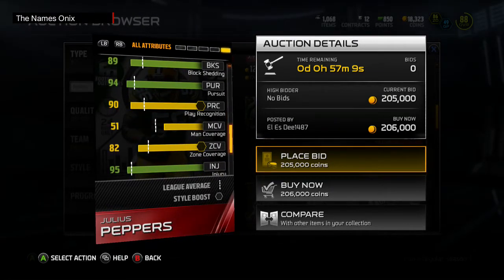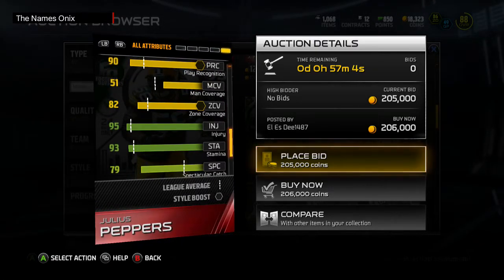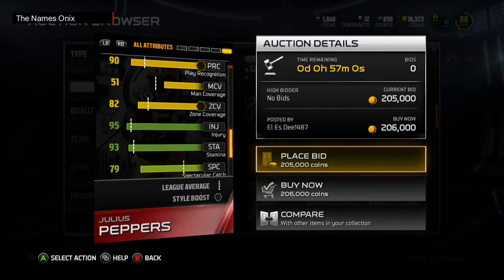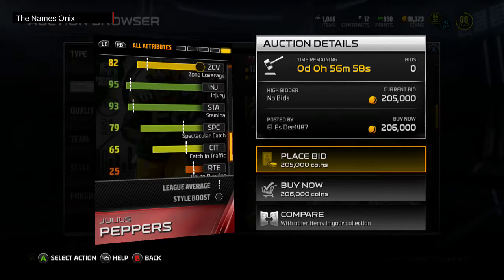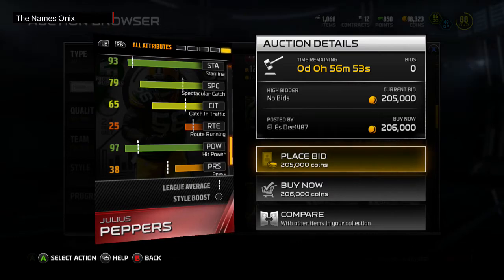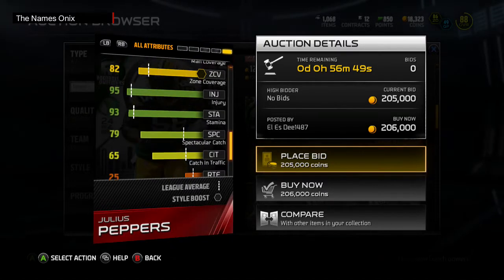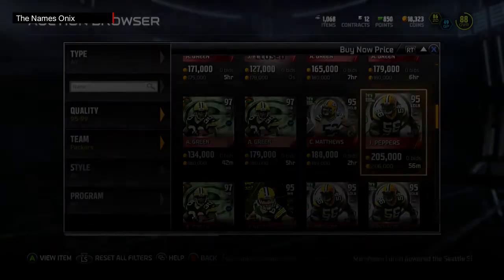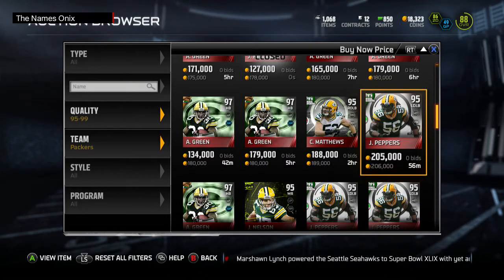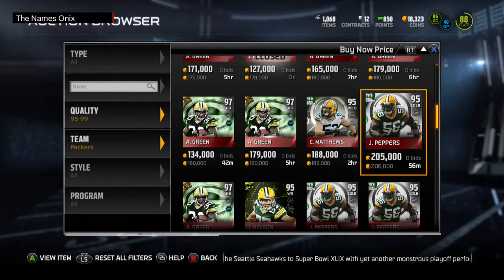For somebody with 91 strength you'd think he'd have more power move, but apparently he's all finesse — 98 finesse move, 89 block shed, 94 pursuit, 90 play rec. Man coverage sucks but 82 zone is really good for a pass-rushing linebacker. 79 spectacular catch, 97 hit power — so he can catch, blow people up, and get to the quarterback. He's definitely worth it at only 200k, I would definitely go get him.